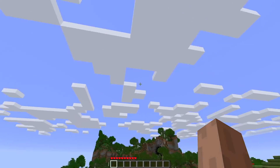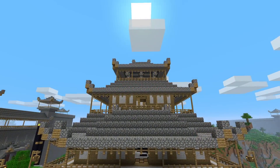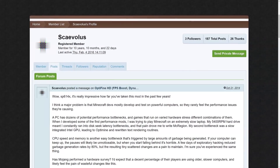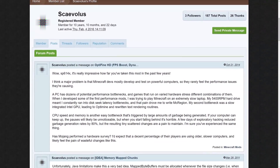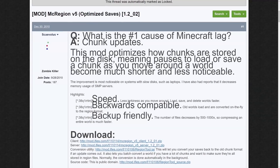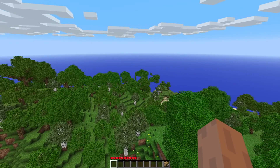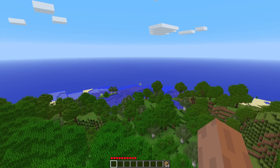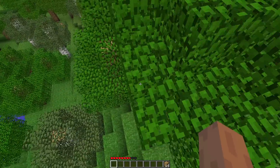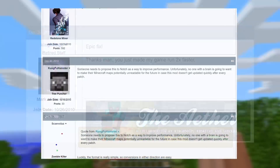But it wasn't always like this. Back in Minecraft beta during early 2011, the mod was vastly different. Before OptiFine existed and was being worked on by SP614X, another player, Scaevolus, was becoming well known in the Minecraft community for creating performance enhancing mods. On December 30th 2010, Scaevolus made a post to the Minecraft forums discussing his new game modification called McRegion. The mod optimised how chunks were stored on the disc, as well as how they updated, which at the time were the main source of lag — basically it made the game more smooth, and made the pauses to load or save chunks far faster and less noticeable.